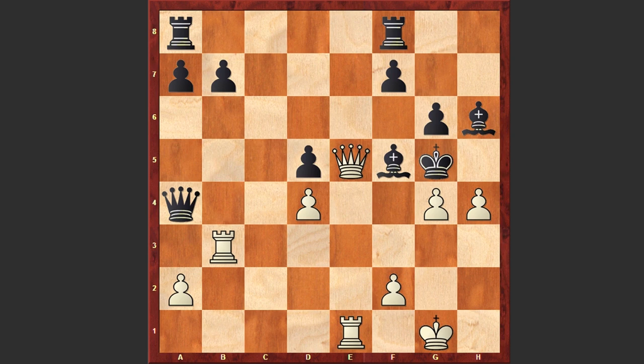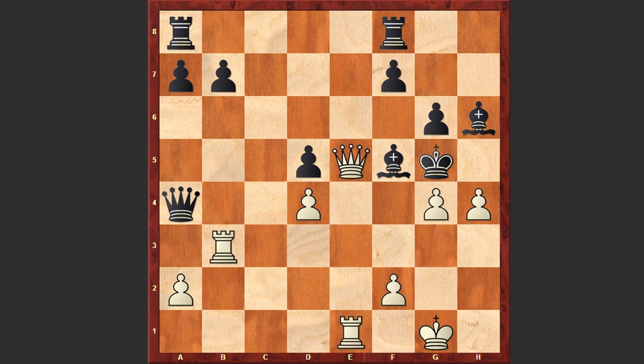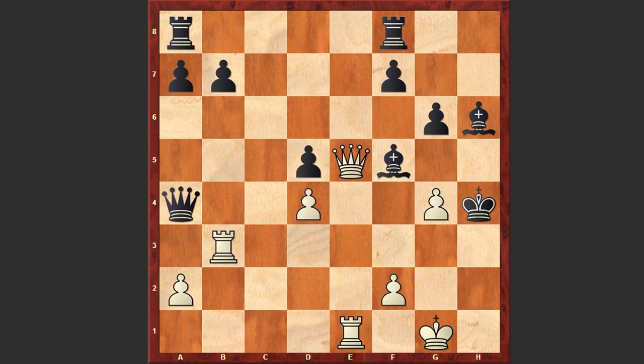Instead of h4 check, white could actually mate quicker by playing Rg3: if Re8 then f4 check, then Qf6 check, and then Qxg5 checkmate. But h4 is also winning — this also leads to checkmate. Kxh4 was played. If Kxg4 then white can play Rg3 check and again the black king gets checkmated. The threat is Qh1 check. If Qd7 with the idea of meeting Qh1 with Bxh3, then Re5; if Bg5 then Rh3 check and Qg3 check and Qxg5 checkmate. But in the game after h4 check, Kxh4 was played, and now comes another fantastic sacrifice — Rh3 check. The rook can't be captured because of Qg3 checkmate.